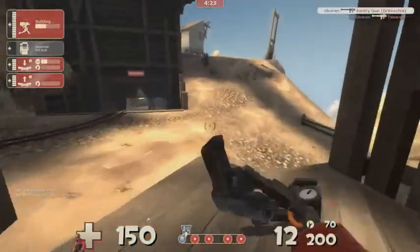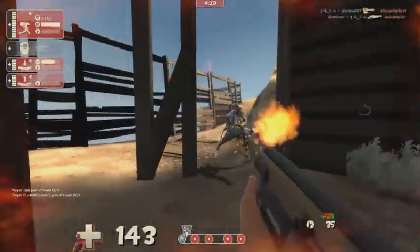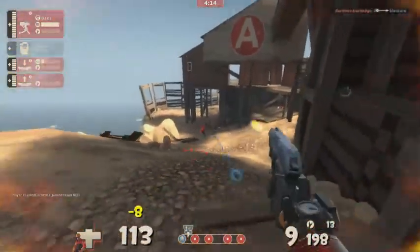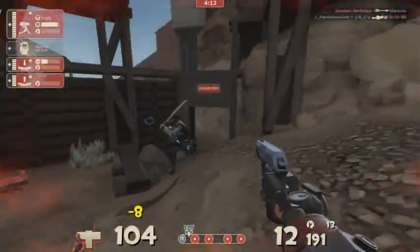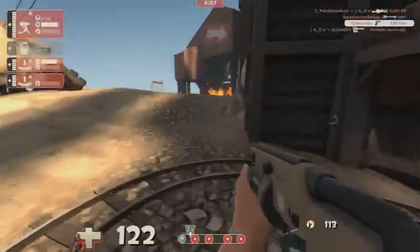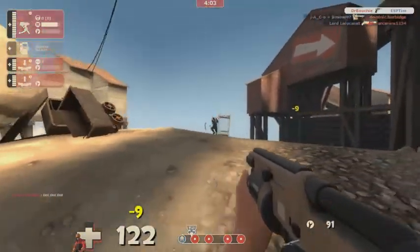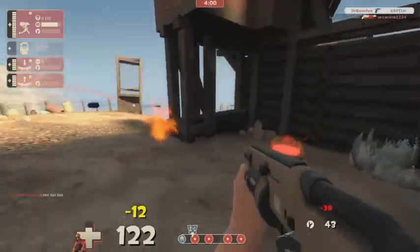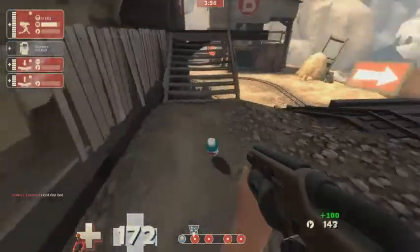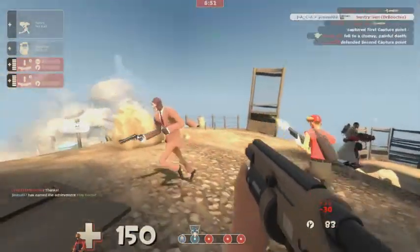Here I'm just placing a sentry, coming around, and spy checking everyone. One thing I should note is it's probably not worth spy checking with the Widowmaker, because you can only fire off six shots. Every time you fire the Widowmaker you lose 30 metal, and if you hit someone, depending on how much damage you do, you get a certain amount of metal back. At close range you can get a profit of metal, but if you're hitting at range you'll probably be at a loss.